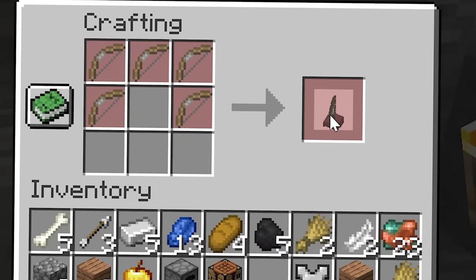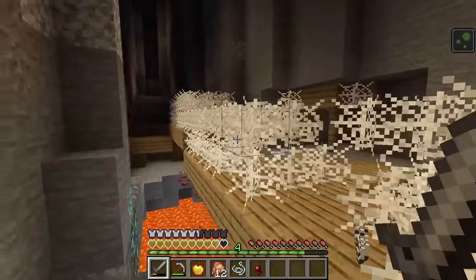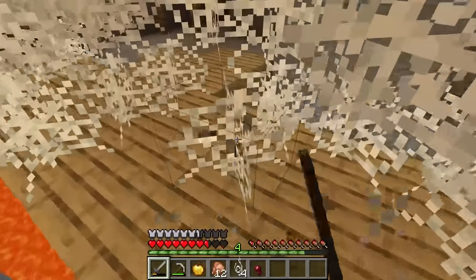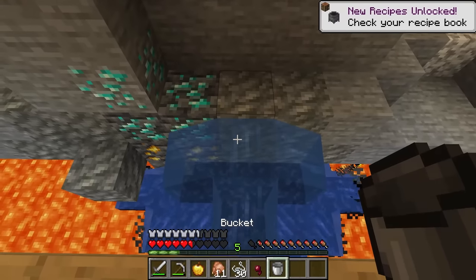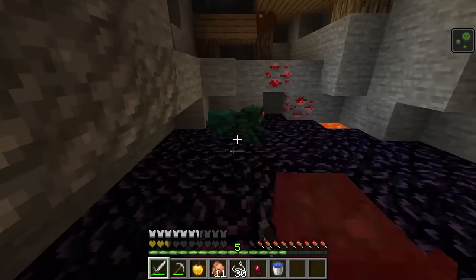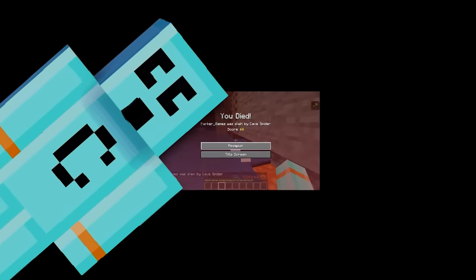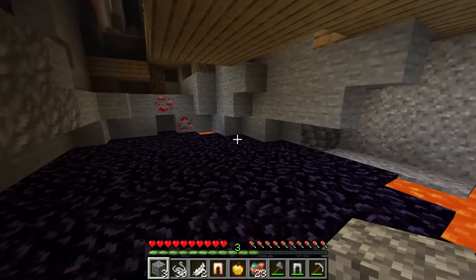Now that we found an abandoned mineshaft, next stop — bow helmet! Holy cow, look at how much string this is. And diamonds! And gold — what a gold mine, literally. Let's make this crazy bow helmet. Let me grab these diamonds. Back off spiders! Are you serious? I'm not gonna die here.